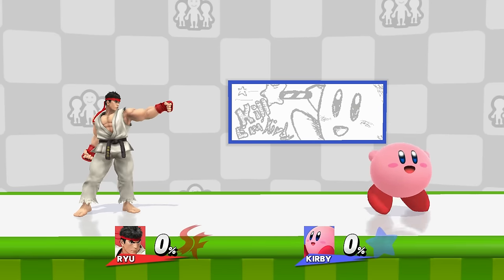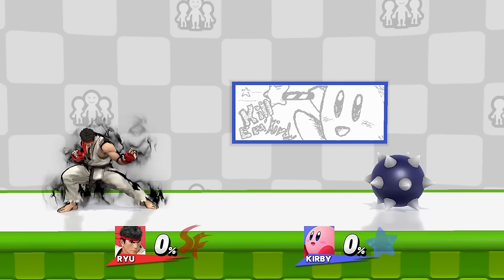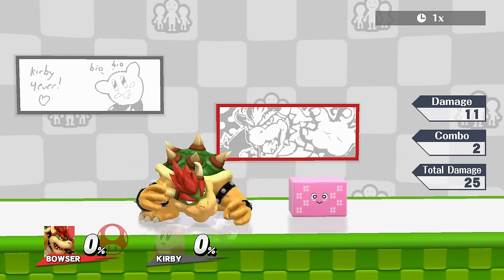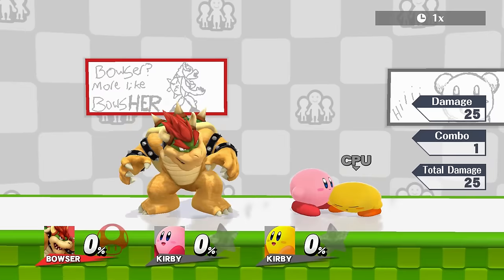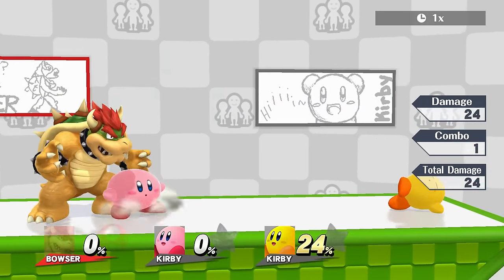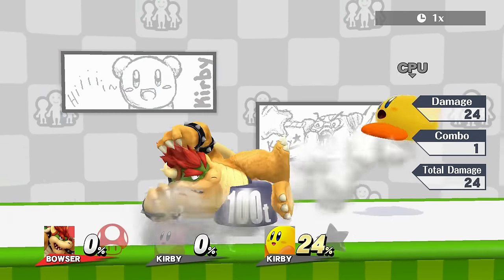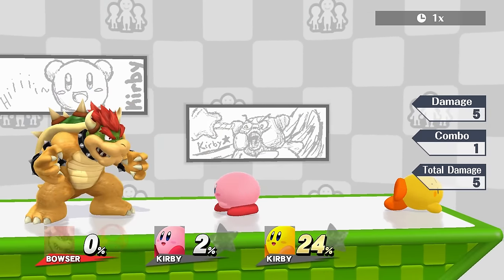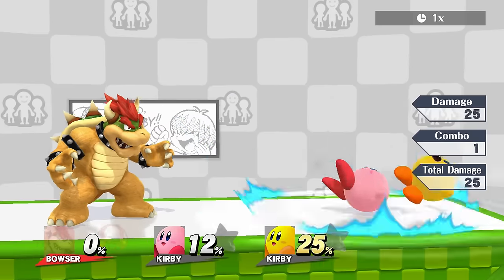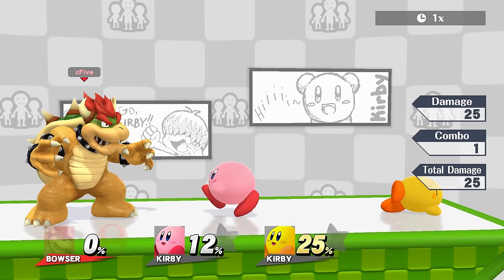Now for some special cases with Kirby and Ryu. Kirby's down B puts him in a heavy armor-like state. He absorbs up to 24% where he gets no knockback or damage. The first move that puts him over the 24% limit knocks him out of the down B, giving him full knockback but only half of the damage.